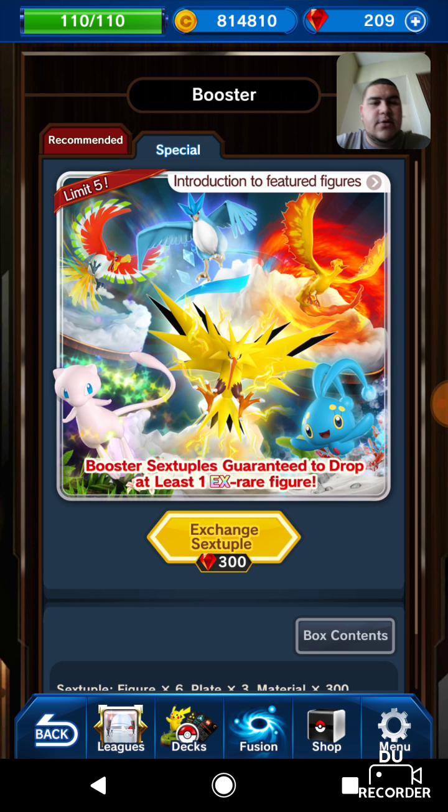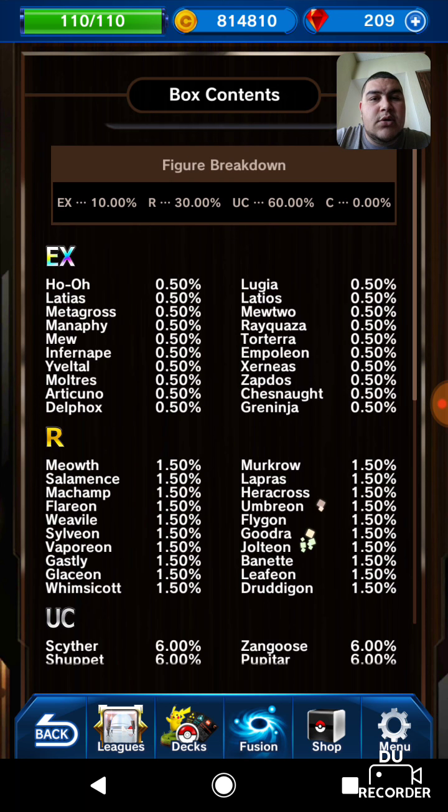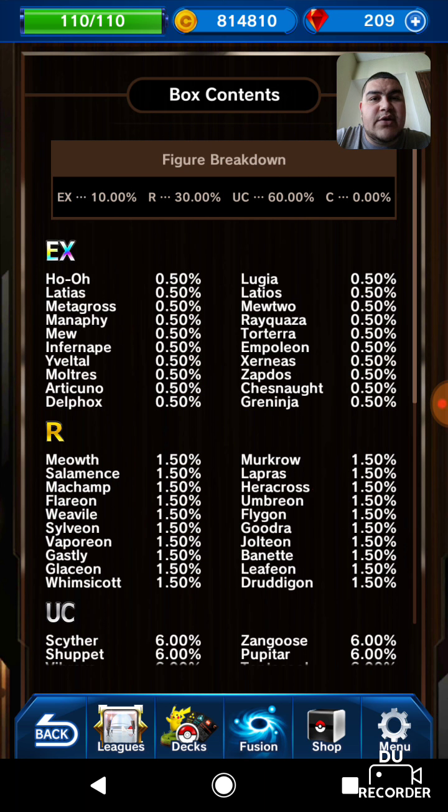Check the box content — you have the chance of pulling a Ho-Oh, Latios, Metagross, Manaphy, Mew, Infernape, Yveltal, Moltres, Articuno, Delphox, Lugia, Latios, Mewtwo, Rayquaza, Torterra, Empoleon, Xerneas, Zapdos, Chesnaught, and Greninja. Those are pretty good EX figures.